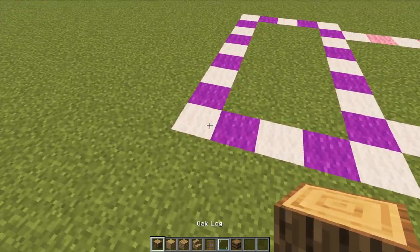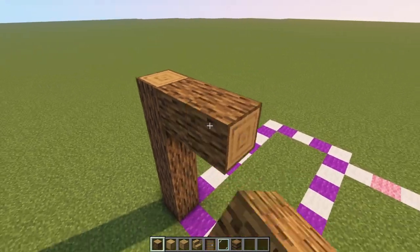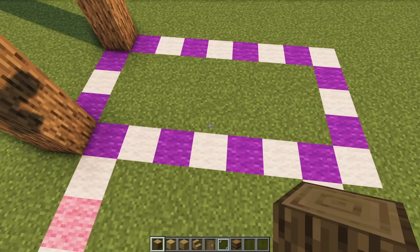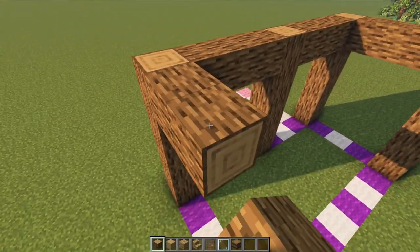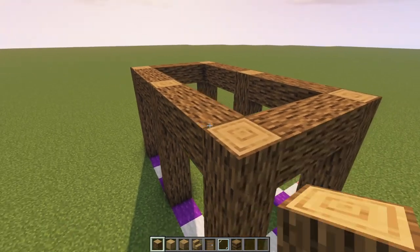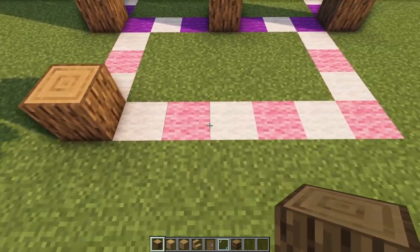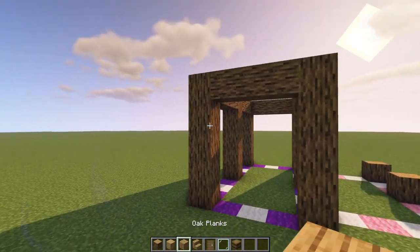To start off this build, grab yourself some oak logs and come to the front left corner. We're going one, two, three, four, five — one, two, three — one, two, three, four, five for this first part of the frame. Turning the corner we're going across one, two, three, then bringing another pillar up, across one, two, three, another pillar up, turning the corner, another three, another pillar, corner again, another three, another pillar and another three to finish that off. Then around the side we're moving inwards one and placing logs with gaps of two and three.